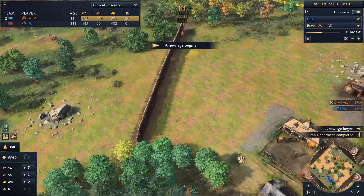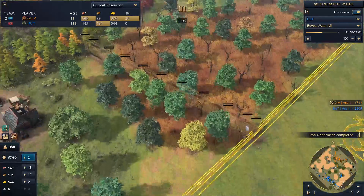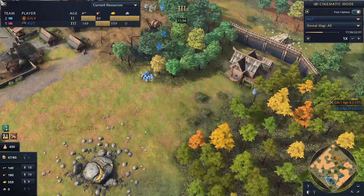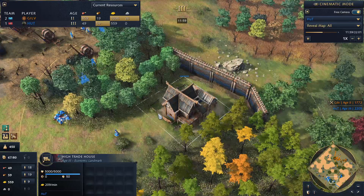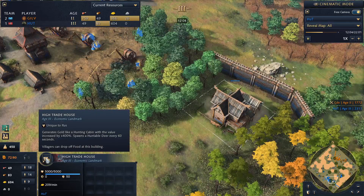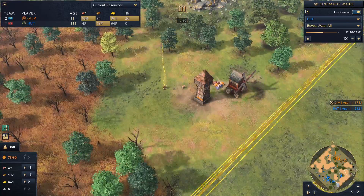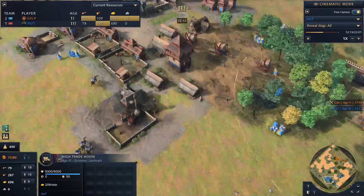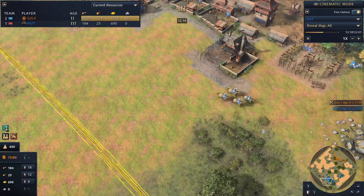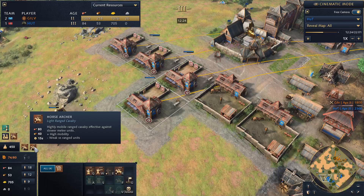Gilv is walling off — I like this because it really limits any chance of being pressured by hut around the back of his base or at his wood line, although it does incur the cost of placing it down. Hut is doing the same with walling up. Age 3 for hut — he's actually going trade house, which for a while we weren't really seeing a lot of, but the beauty is you don't really have to worry about managing control on the relics so much, and it really means you're getting the most out of your passive generation.